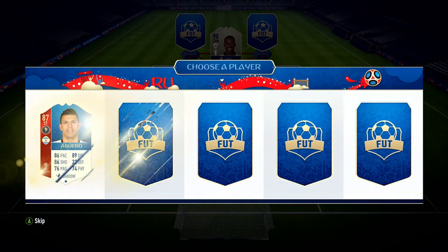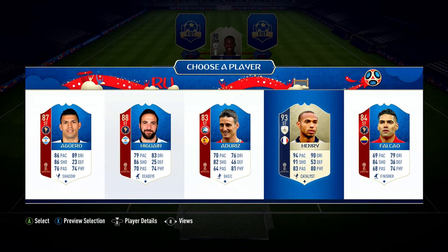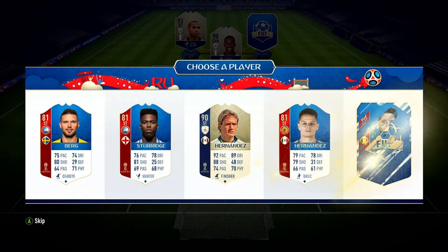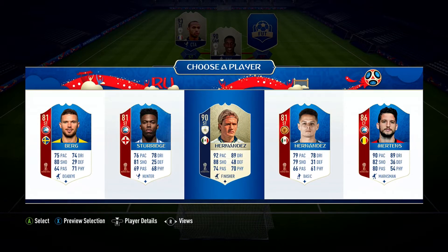Next up first striker - we got Aguero, but we've got to go with Henry. We have to go with Henry! That's two World Cup icons out of two. Let's go for a hat trick baby! Next striker - oh we get another one, but look at Torres, Torres has been done dirty man.